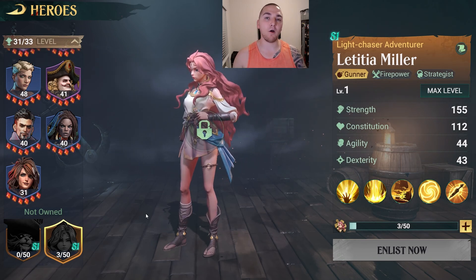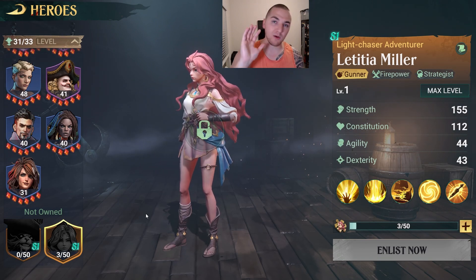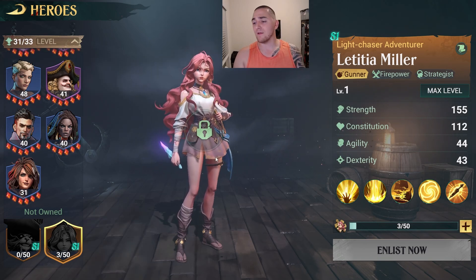My good buddy Cracken — his name is TRB with the B and W gang — he already has Letitia Miller at 10 star, maybe 12 star soon. He's already got her at 10 star with a maxed out trinket, so he shared some battle reports with me that I will share with you later on in the stream. We'll also talk about the sponsor for this video, Paxify — so get excited.